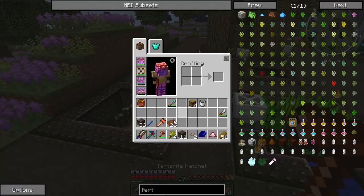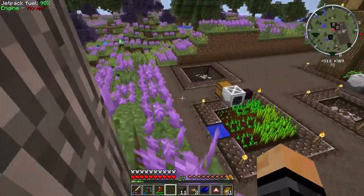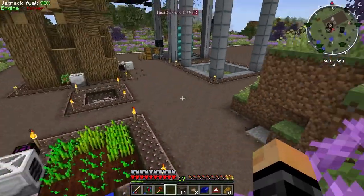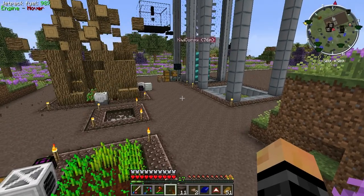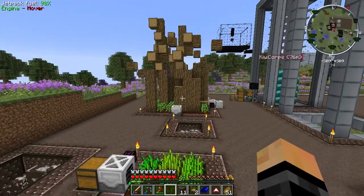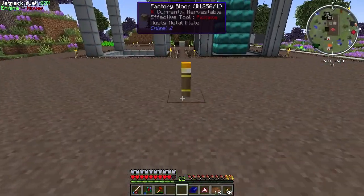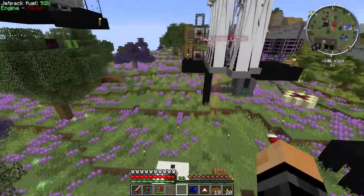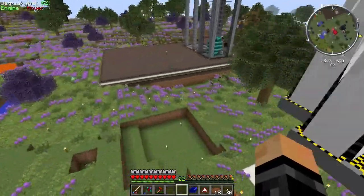First of all I'm going to go make a magnum torch - there don't seem to be many hostile mobs around at night, but if they do show up I want a magnum torch to keep mobs away from this factory area. And bam - magnum torch placed, mobs stay away. Alright let's do a very quick ME system because this episode has taken quite a bit of time.